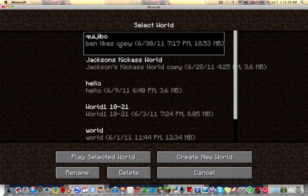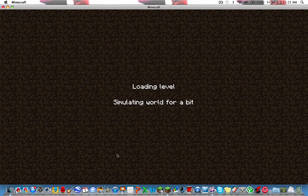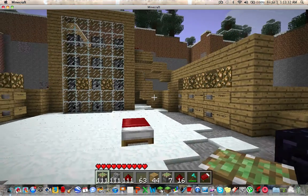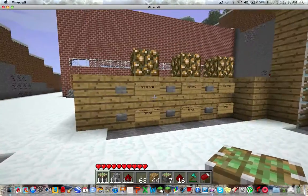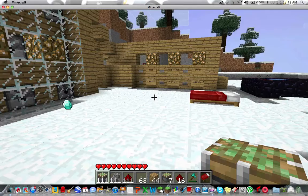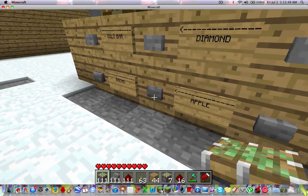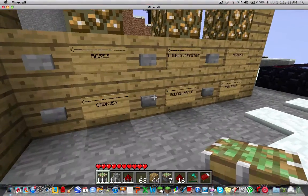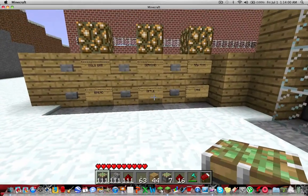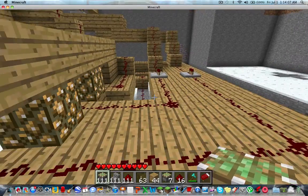Today I'm going to show you my vending machine that I built in Minecraft. And here it is. It's pretty simple — I can press a button and it will come out like that. There are six buttons on each side, so there are actually twelve different items to choose from.